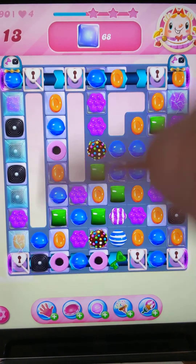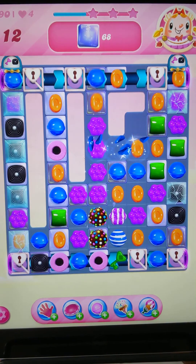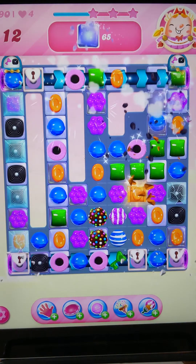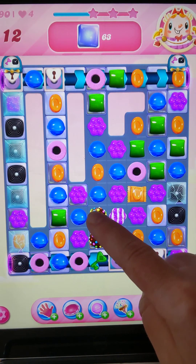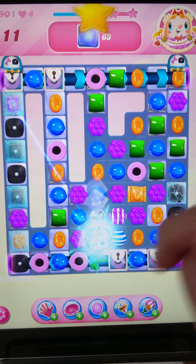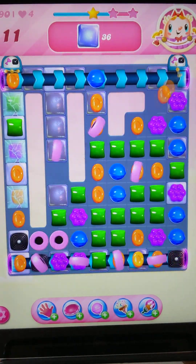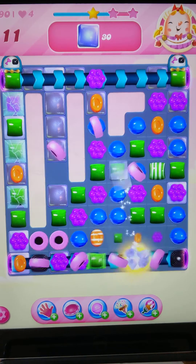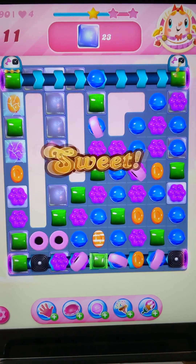The two color bombs cross each other and will clear one level on each crystal or jelly. This is quite good because this will activate all the other boosters as well. All the candy wheels will now shoot off in different directions — that's a good one because that will clear that left row.